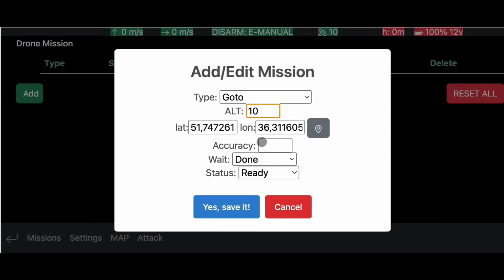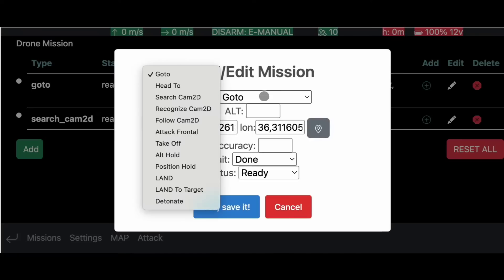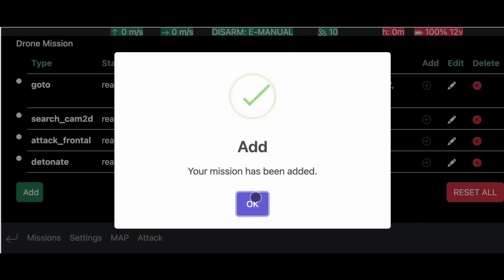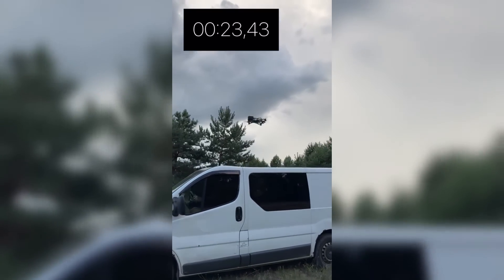Mission Setup: The operator enters the coordinates or selects a location on the map. Select the target type and provide an image reference. Choose the trajectory to destroy the target — frontal or from above. For deployment on position, the operator needs up to one minute for drone deployment and automated takeoff.